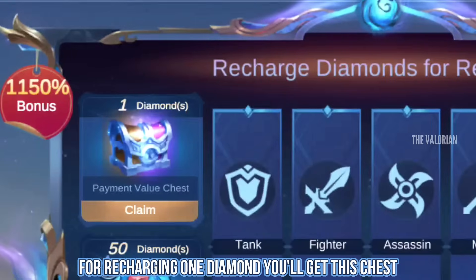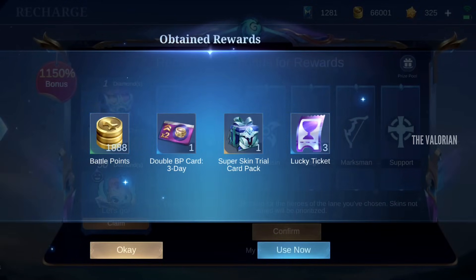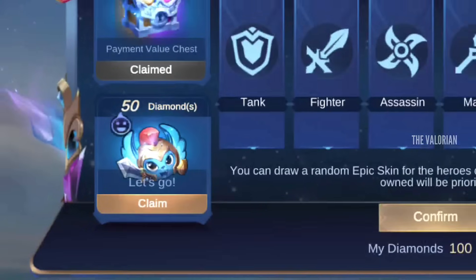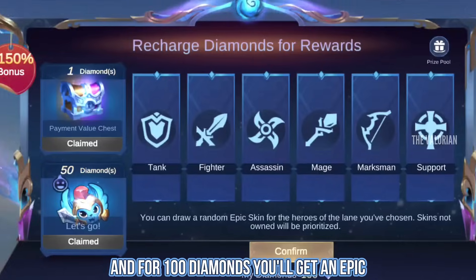For recharging 1 diamond, you'll get this chest. For recharging 50 diamonds, you'll get this emote. And for 100 diamonds, you'll get an epic skin.